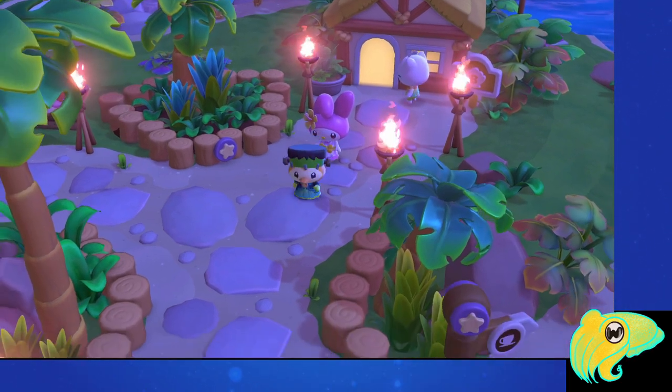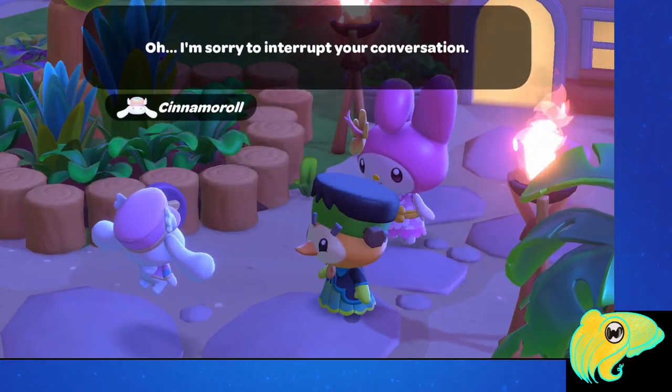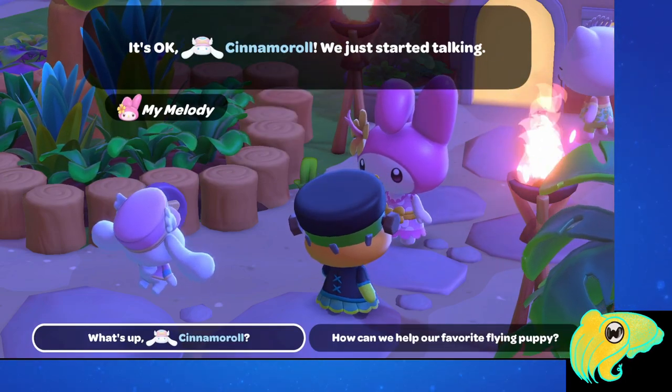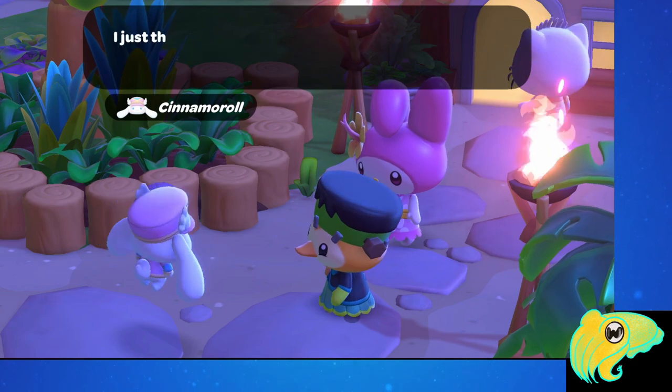For me, it happened as soon as I logged in — my Melody had an exclamation point over her head and she was running away from me, so I just followed her over to Dear Daniel's cabin. I talked to her when I got there; Cinnamoroll was there too, and they discussed how it might be nice if I had my own place to stay on the island too.